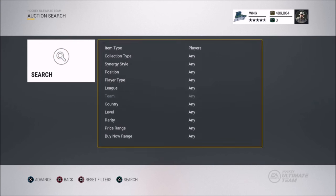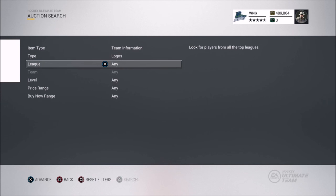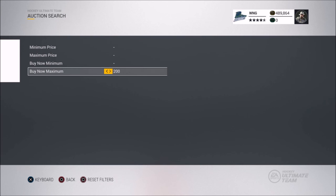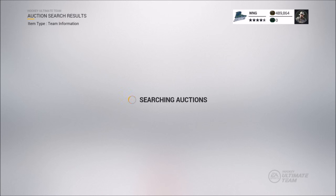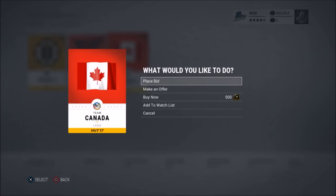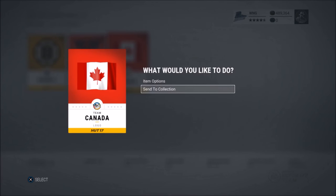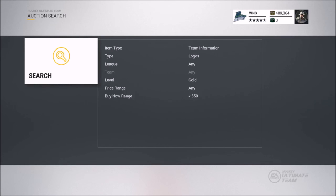The first method — I'm sure a lot of you know it — is the team information method. I scroll over to team information, set it to gold logos, and right now the majority of logos are going for 600 coins. I set the filter to 550 and under, search, and look for logos that are cheap. There's actually a bunch of them up right now so I just grab those off the market as fast as I can.